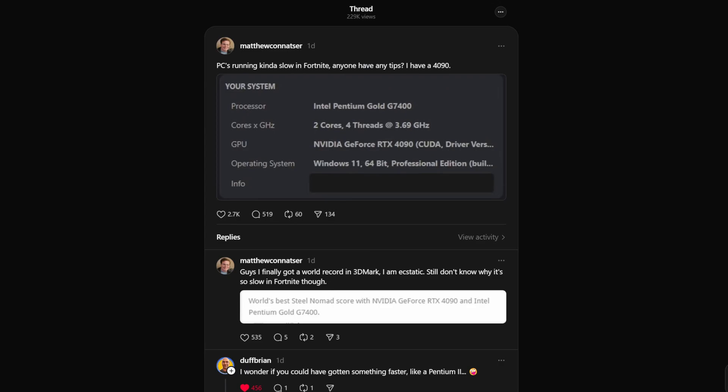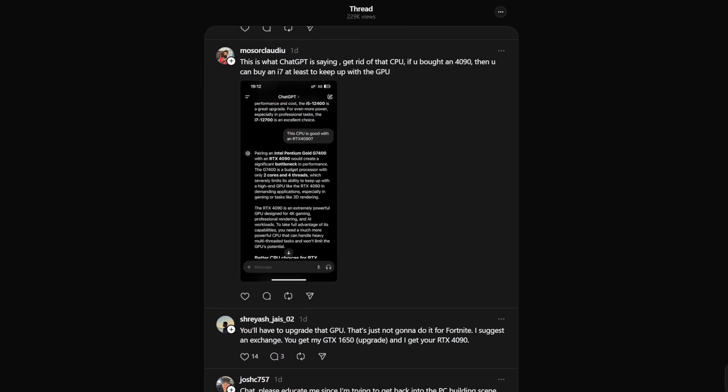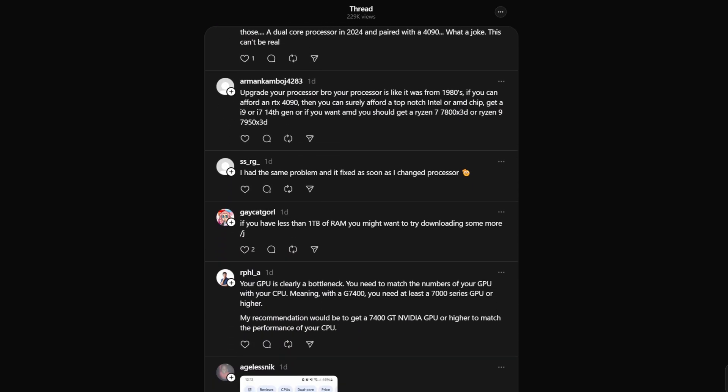Just a quick side note: a bottleneck is when your performance hinges on a single component. For example, if you have an RTX 4060 and you're trying to play a game at 4K with really high graphics settings, if you were to lower your graphics settings or buy a new faster GPU, you'd probably see a performance gain because you were GPU bottlenecked. I shared a teaser of this video over the weekend on Threads and I had no idea it was going to blow up. Apparently, a lot of people in the PC hardware community have strong opinions about pairing Intel's slowest current-gen CPU with Nvidia's fastest GPU. Some people thought I was just trolling or engagement baiting or that I was even a bot. But no — I put a real G7400 and a real Z790 motherboard and tried to game on it with a real RTX 4090.